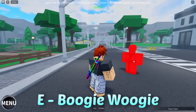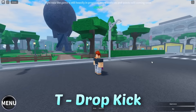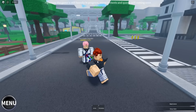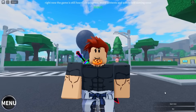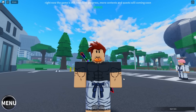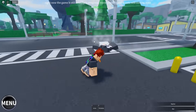First is E, which is the boogie woogie. Next we've got R. Next we've got the boogie woogie rock throw — if you hit them we drop kick them. Then there's Y. Then there's the dash kick which is U. Now for the special moves — considering we don't have a meter anymore, you can cast them just instantly.